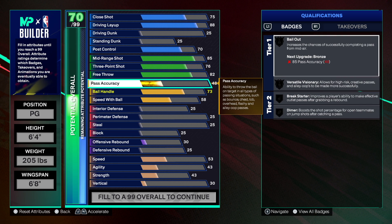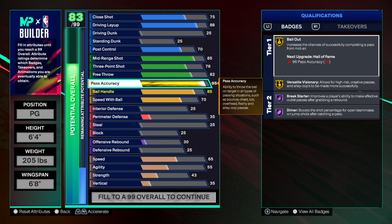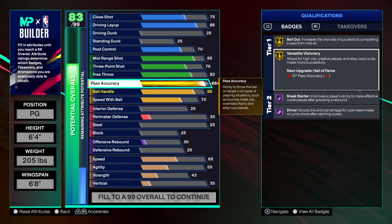We all know Jason Kidd is one of the best passing point guards to ever play the game. We're going all the way up to 95 passing. At 95 you get Versatile Visionary — this badge allows high-risk creative passes and alley-oops to be made more successfully. Honestly it sounds like a combo of Needle Threader and Special Delivery, which makes sense for Jason Kidd.